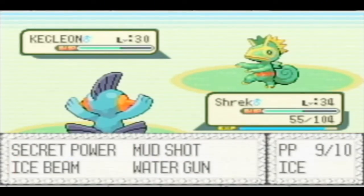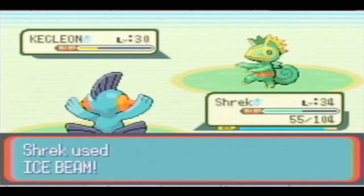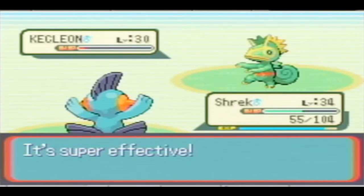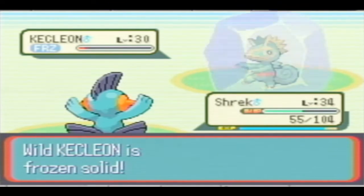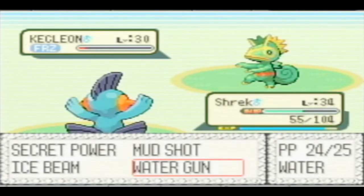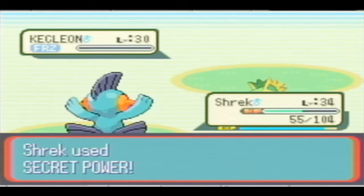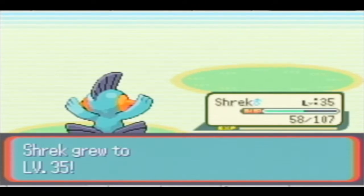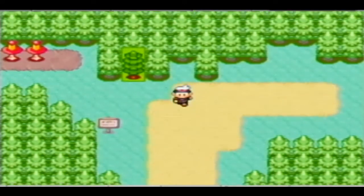If we catch it, it has Faint Attack and Ice Beam — two decent moves. We saw it in Flannery's gym, the Fire-type one. I know it can learn Flamethrower. The thing about Normal-types is they can learn a bunch of different TMs like Flamethrower, Thunderbolt, and such. Marshtomp is one level away.